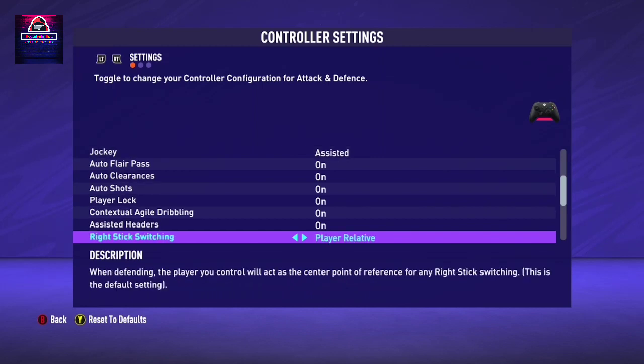For Right Stick Switching, I recommend keeping this one to Ball Relative, not Player Relative. Ball Relative means where the ball goes is the center point of your right stick switching. Right Stick Switching is kind of an old feature but people haven't been using it much. I use it a lot - if you want me to make a video on it, let me know in the comments below. I think I'll combine Player Lock and Right Stick Switching in one video.